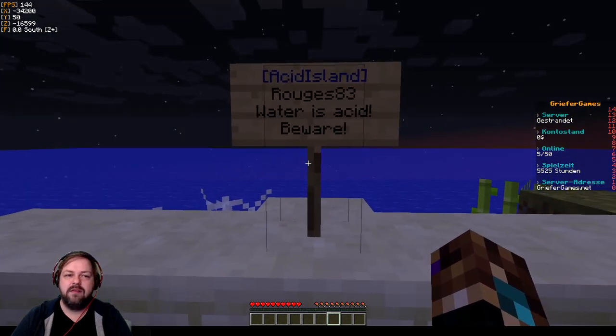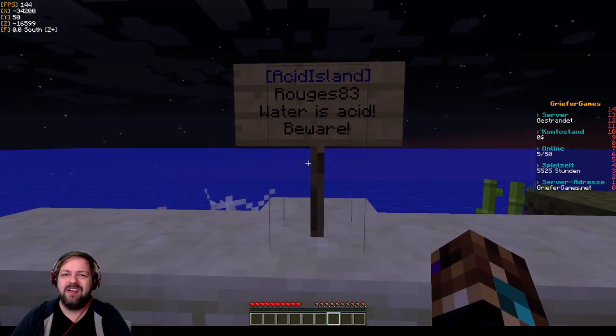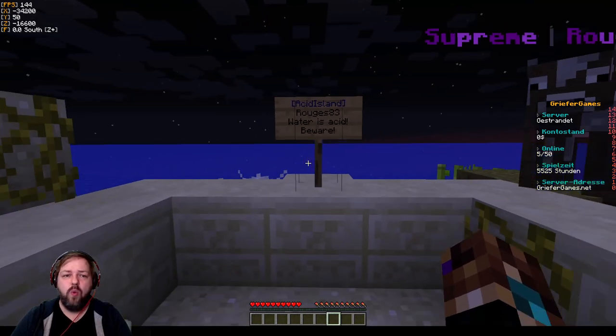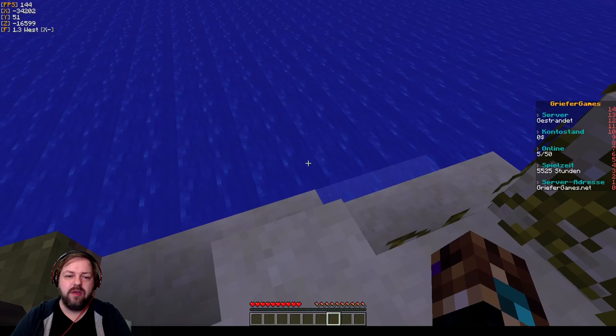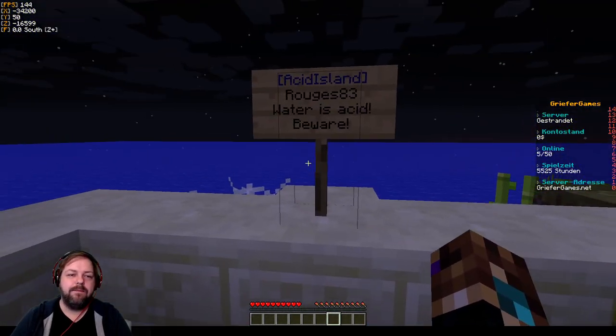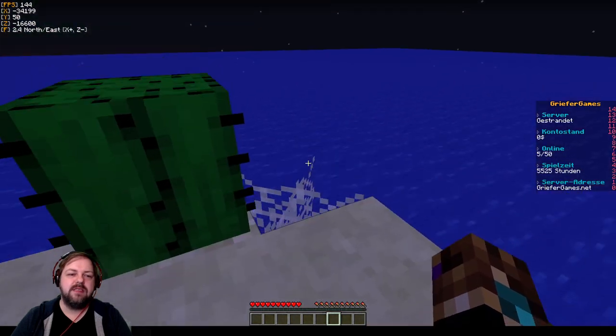Acid Island! Oh – Water is Acid. Beware. Das Wasser ist Säure, ernsthaft! Also aufpassen: das Wasser ist Säure. Und ansonsten ist das jetzt hier eure Insel.